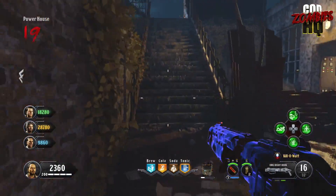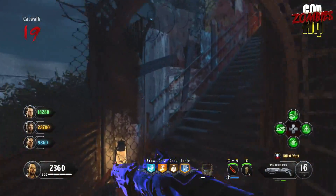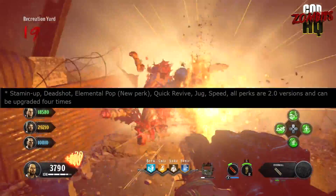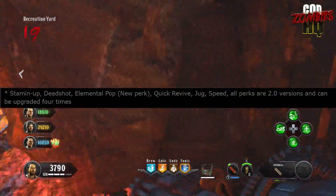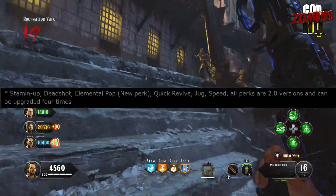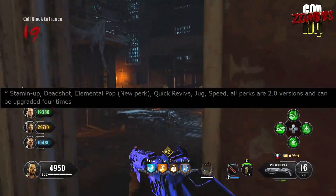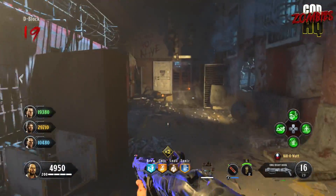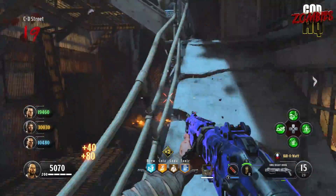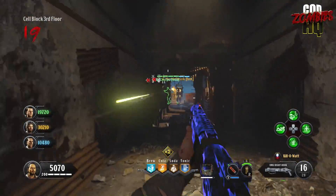Next up, we have the evolution of the perk system. There's a bunch of perks already confirmed to be in the game, like Deadshot, Quick Revive, Juggernog, and Speed Cola. But there are two here that haven't been mentioned yet: Stamina Up and a new perk they're calling Elemental Pop. Furthermore, the leaker is claiming that these perks are now upgradable — they can be upgraded up to four times, enhancing their effects. It gives you stuff to spend your points on during a long zombies game. Either way, they have removed the perk limit from the game, meaning you can get as many of them as you want during your play session.